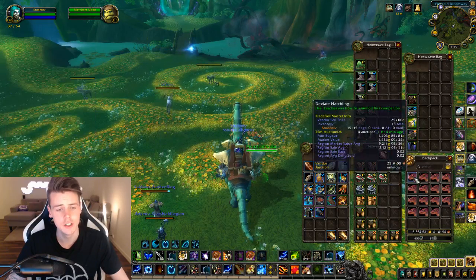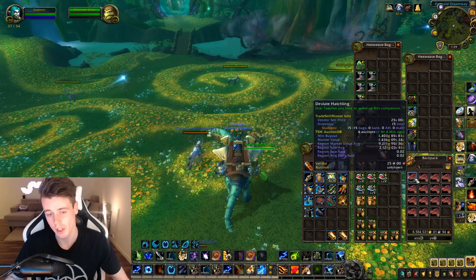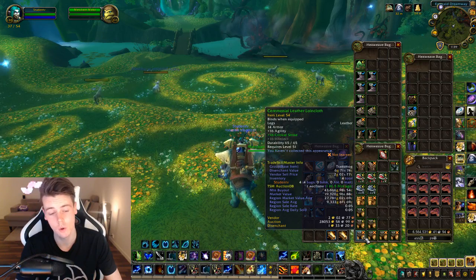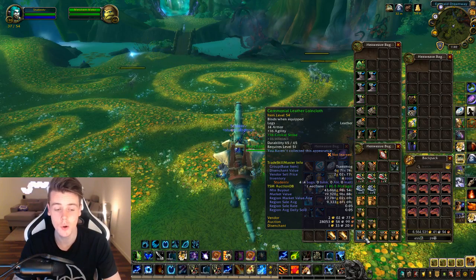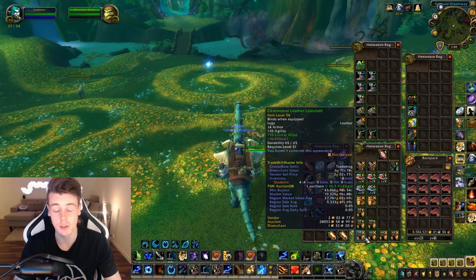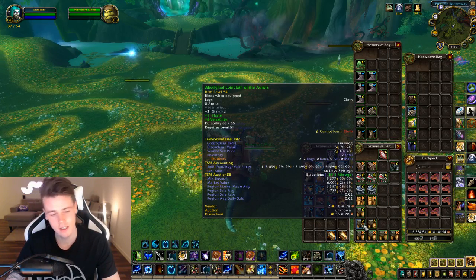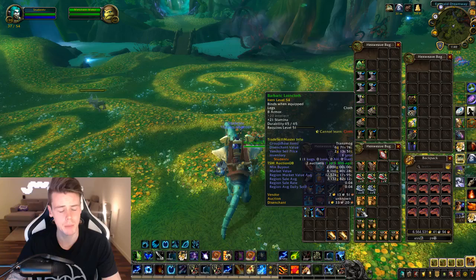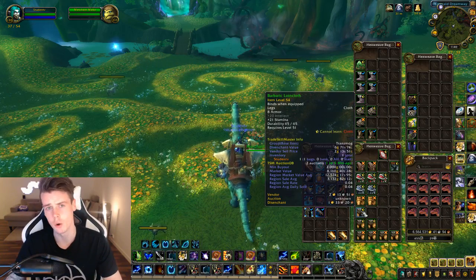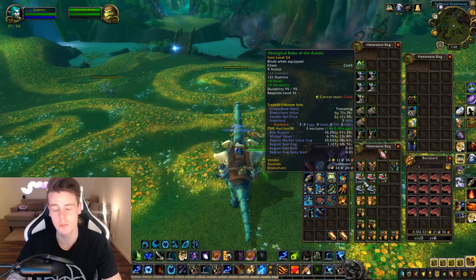Here's all the items I received. I got 15 Deviant Hatchlings — market value is 9.2k but they go for 1.4k on my realm. In terms of notable items: the Ceremonial Leggings have a market value of nearly 28,000 gold but go for 43,000 gold on my realm, with a sell rate of 0.05 which is insanely good. The Aboriginal Leggings are 6k, sell rate 0.02. The Barbaric Loincloth Leggings are 12k market value with a 0.04 sell rate, but only 2k on my realm right now. The Prospector Woolies show 27k market value, 16k on my realm.